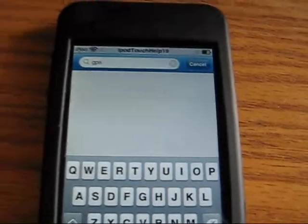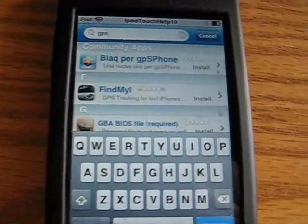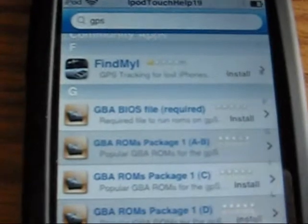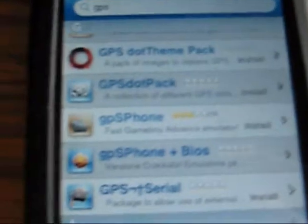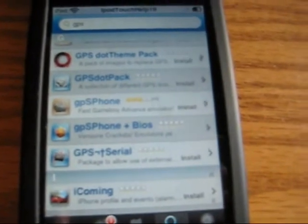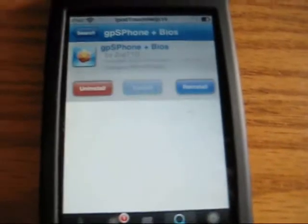Very simple — GPS. Wait for it to load. You're going to want to scroll down. Don't install the GBA BIOS file required, because it doesn't work. I'll show you what does work though. Don't get the GPS phone either — get the GPS phone plus BIOS. The GPS phone still works, but the BIOS doesn't work, so it doesn't let you play the games. But the GPS phone plus BIOS already has the BIOS files included, so it allows you to play the games.